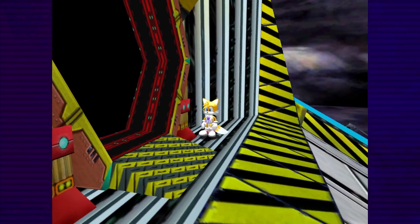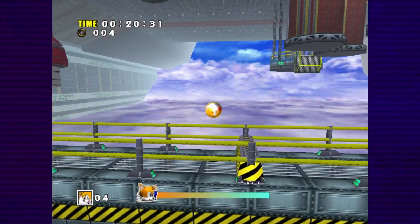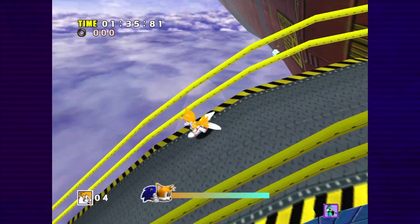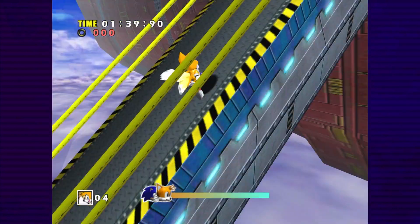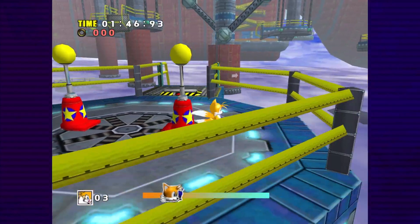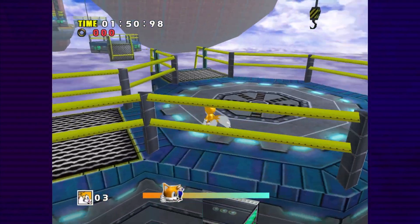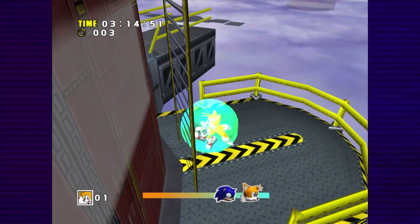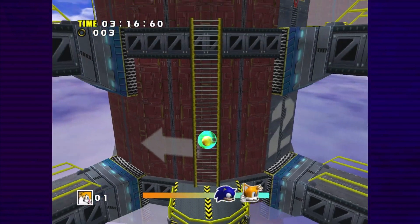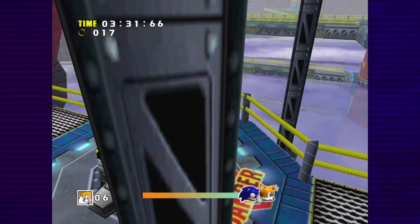The first half of the level is easy, even giving us a dedicated side-scrolling section. The hallway to the second half is too narrow for the camera to cooperate, but there's a nearby dashpad we can use to divert it. The second half requires a lot of mid-air movement, which makes maintaining the proper camera angle difficult, but not impossible. During the final stretch, I discovered that Tails is an absolute god at climbing ladders. One more side-scroller, and we reach the capsule.